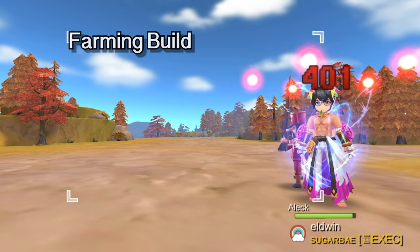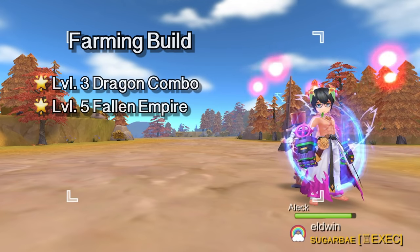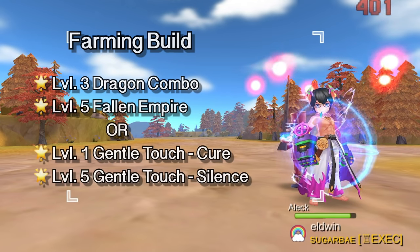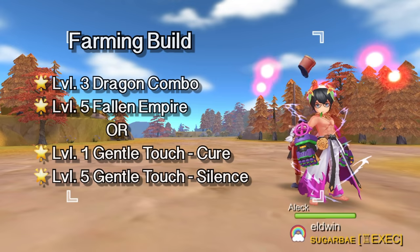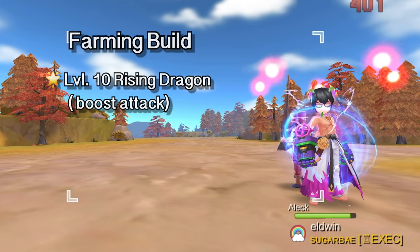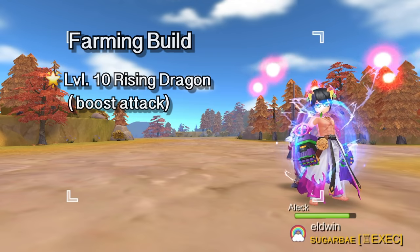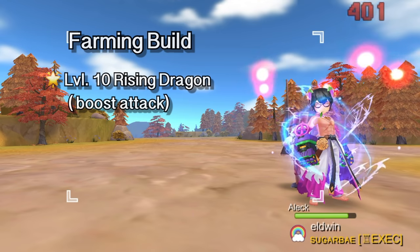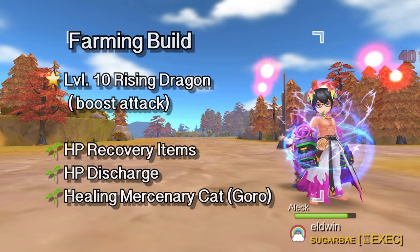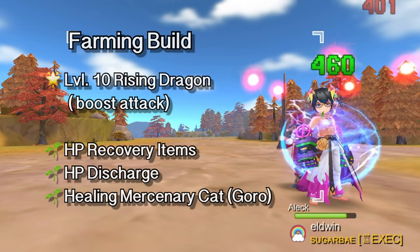For the farming build, if you prefer using Fallen Empire for grinding, get level 3 Dragon Combo and level 5 Fallen Empire. However, if you prefer using Gentle Touch Silence, get level 1 Gentle Touch Cure to unlock Gentle Touch Silence and then max it out to level 5. To achieve one-hit kills on mobs, you may get level 10 Rising Dragon to boost your attack. The drawback is that it reduces your HP over time. To compensate, invest in HP recovery items such as warm and hot meals, HP discharge from eating 1-star cooked foods, or hiring the mercenary Kitty Cat Goro to heal you.